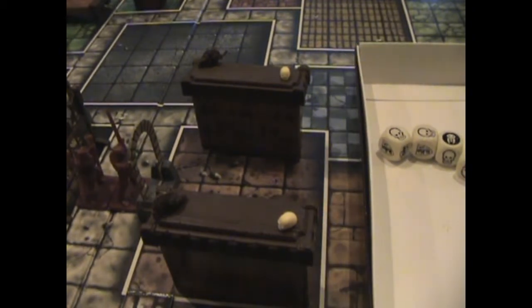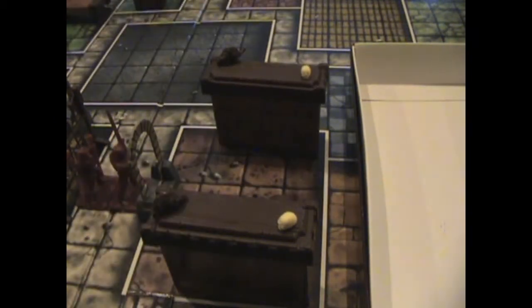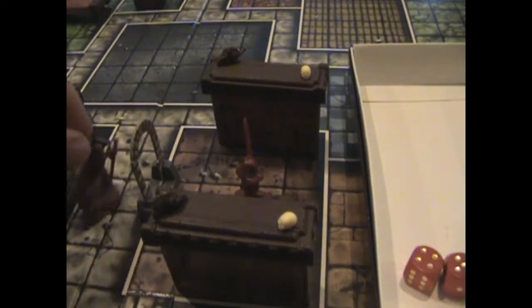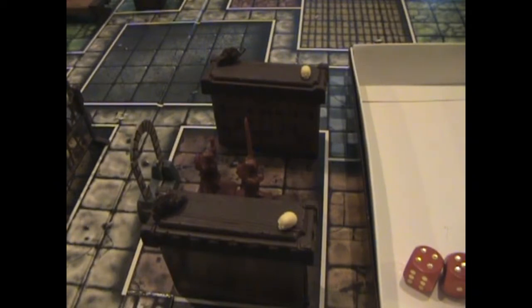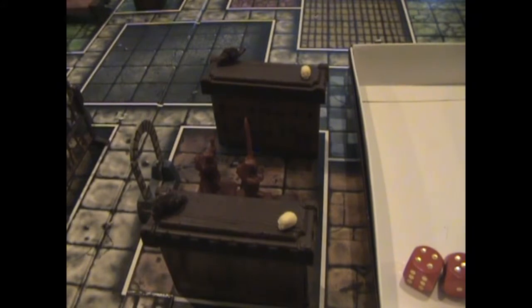Room's cleared out. There's a treasure chest in there - let's check it out. Barbarian in, wizard in. The wizard is going to check the room. Guess what? The treasure chest is empty. That's what I get. Treasure chest is empty - that was a waste.